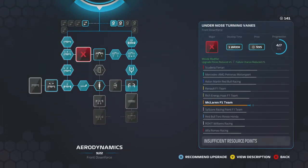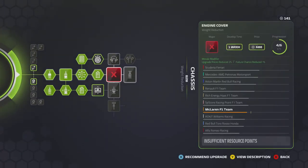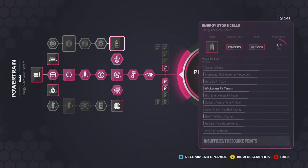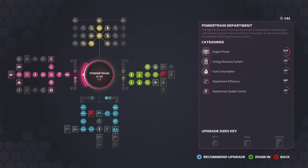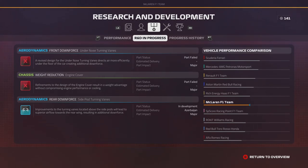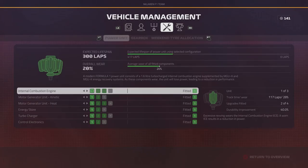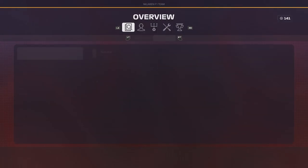We had a major chassis upgrade and a major front downforce upgrade that we were trying to put onto the car, but unfortunately none of them actually arrived. So we just have the two minor drag upgrades going onto the car. Looking at the performance comparison chart, we're just getting out-developed right now — people are upgrading really quickly and our upgrades aren't coming fast enough.